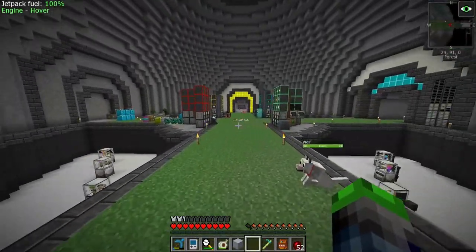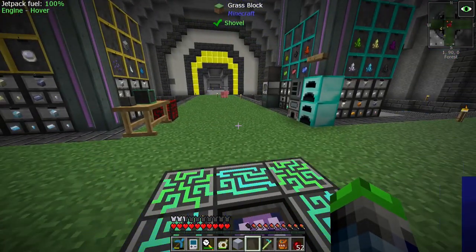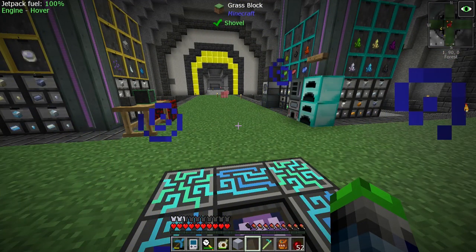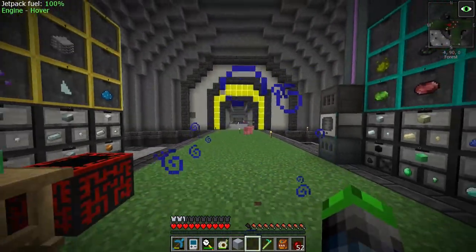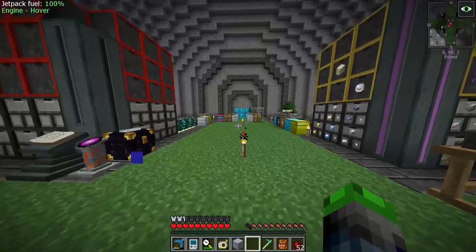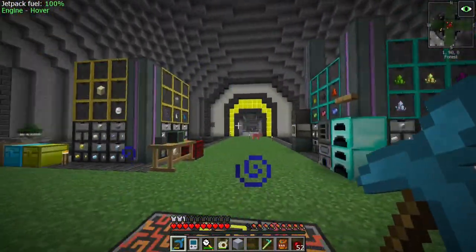I think I just need to clear out a room somewhere. I was hoping to make that the mob farm area but I might just throw the mob farm into one of these guys on the right or left, and we can make this our farming area — which I think we're going to do because it's going to be the red area.